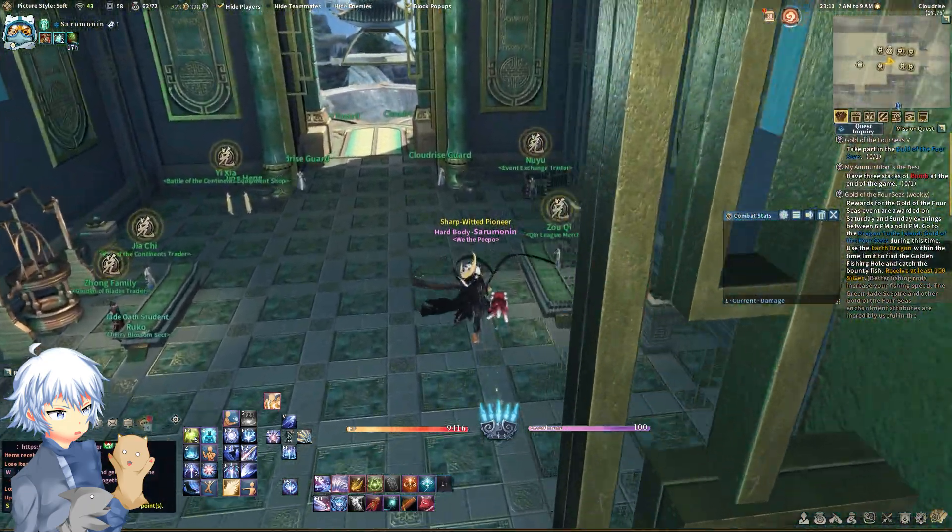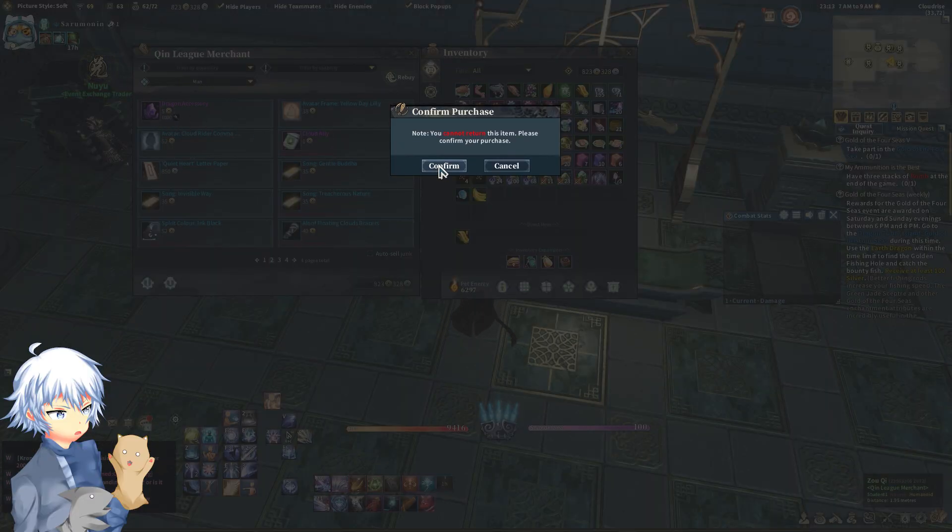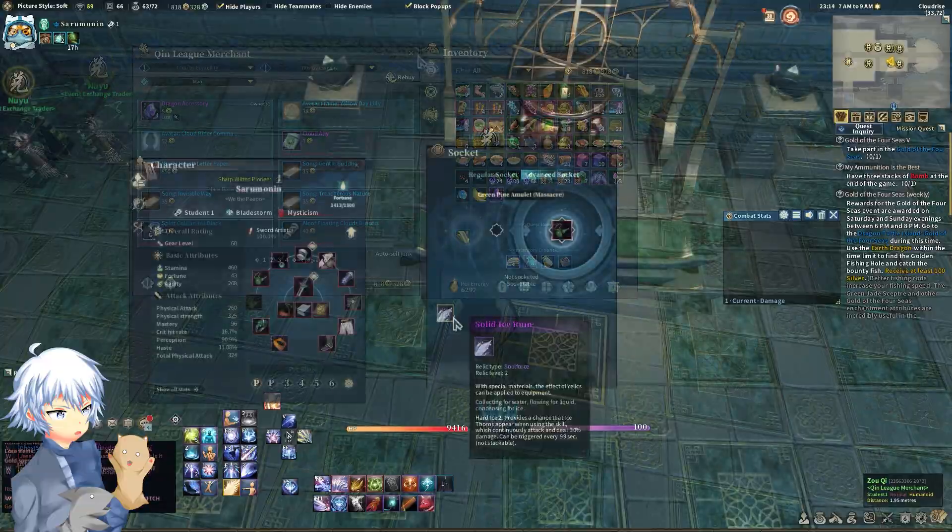Head on over to Cloud Rise and talk to this fancy young man, and simply purchase a dragon accessory. From there, when you soul socket the item that you wanted, you'll be able to do so with the soul force that you selected.